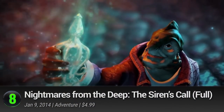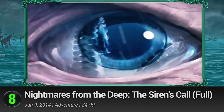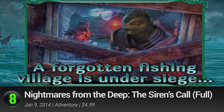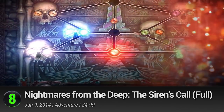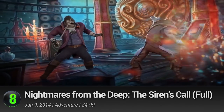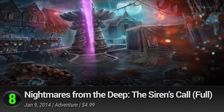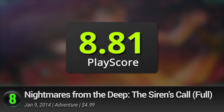8. Nightmares From The Deep: The Siren's Call. The sea is one fickle maiden. A follow-up to Artifex Mundi's hidden object mystery, this sequel takes you into the deep secrets of the abyss. Find over 400 different objects in 48 locations and plunge into a chilling storyline that pits you against Davy Jones himself. It's a remarkably executed adventure that sharpens the mind and engages the senses. It has a PlayScore of 8.81.